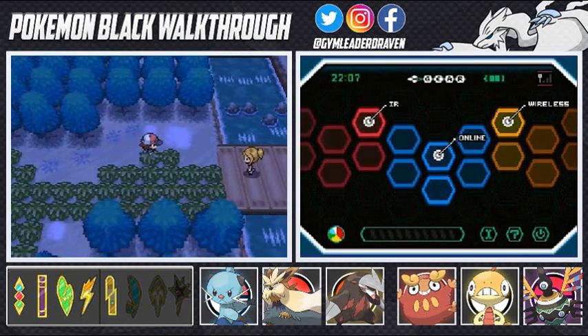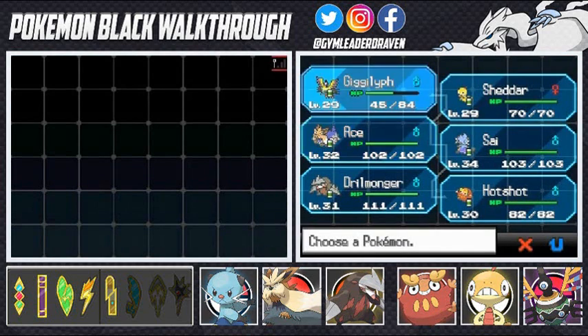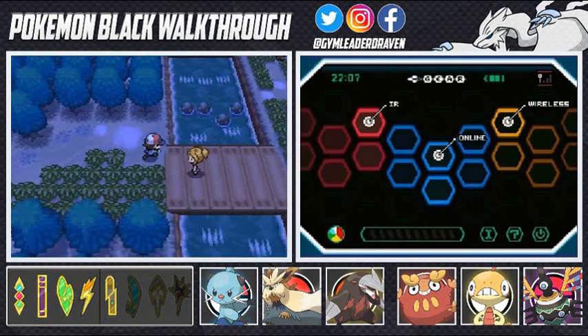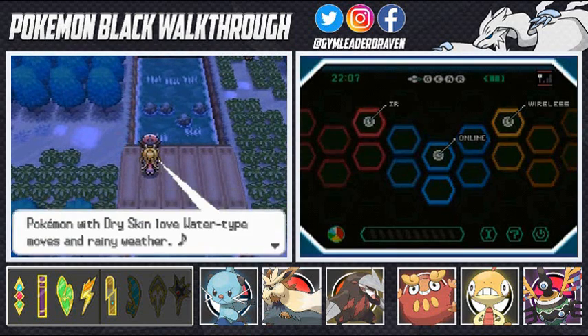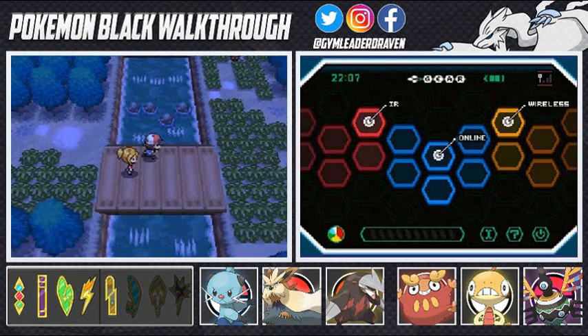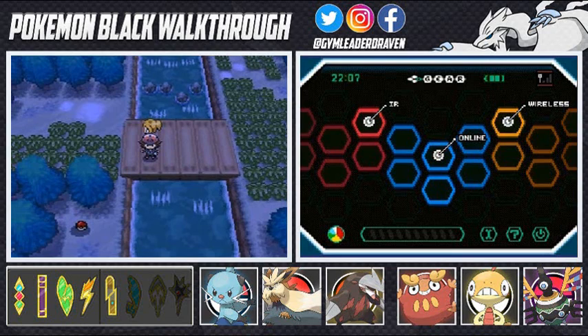Let's move on — there's a lady there waiting for us. Let's switch out our Pokemon, let's go with Scrafty — Scrafty the Shredder! She says, 'My Pokemon have Dry Skin — they love Water-type moves and rainy weather, I'm talking about the ability of these Pokemon of course.' That is so true, but I can't Surf or anything so we're gonna be moving on.